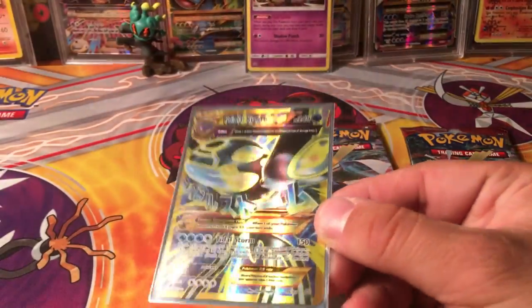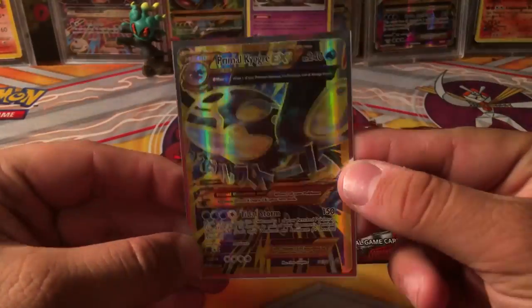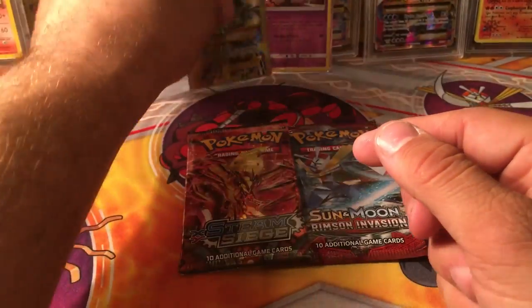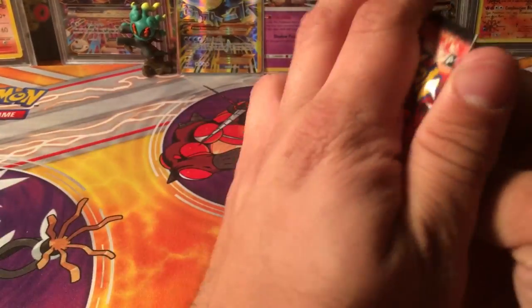The lighting on this could be better, I'm not gonna lie, but that is amazing. Check that out — Primal Kyogre EX. I guess I take back what I said about Ancient Origins, but I still don't think it should have been printed in this box.